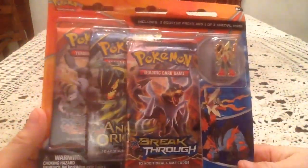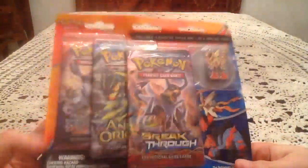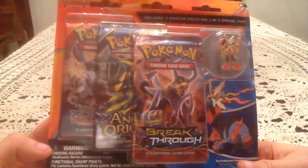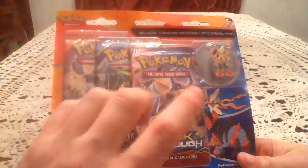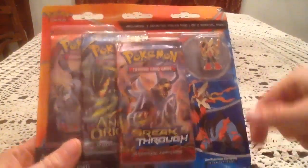Today I'm opening up the Mega Blaziken Pin Blister. So I finally found this thing. The first Target I went to had nothing but Mega Swampert, and I finally found this at a Walmart. This comes with three packs — one each of Breakthrough, Ancient Origins, and Primal Clash — skipping over Roaring Skies, which I'm totally okay with, and of course the Mega Blaziken Pin.